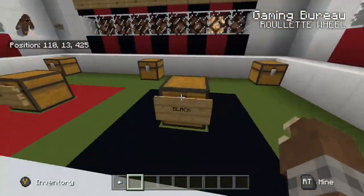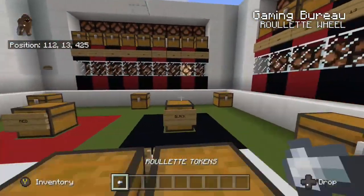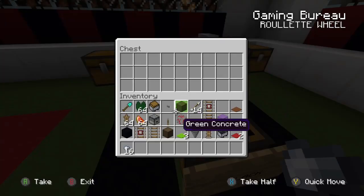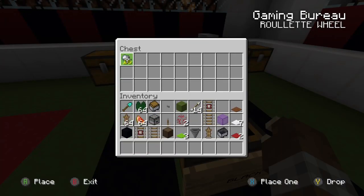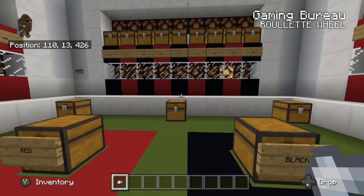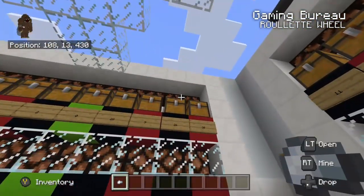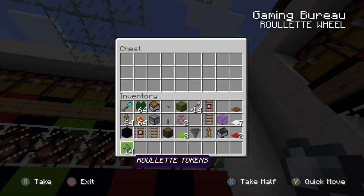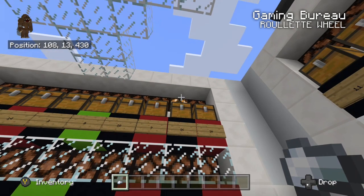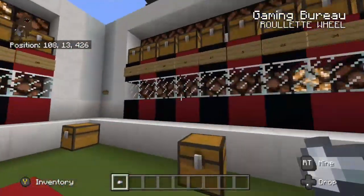For ease of operations, we're going to go ahead and grab our roulette tokens, as each player would have their own unique tokens so it would not confuse the dealer. We can just bet a couple that the ball will land on black, and we can also put a bet in that the ball will land on black 24. You can see that the light above that chest lit up to indicate that there's been a bet placed on that chest — that's to make payouts go a little faster.